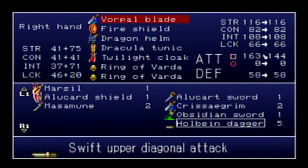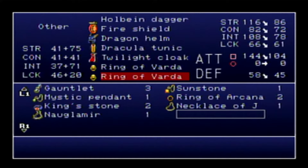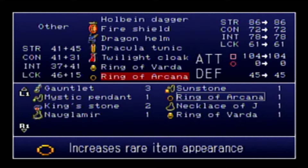Hey everyone, Genome here, just to give you some direction on how to get all three of the swing-while-moving weapons. The first up is the Holbein Dagger. All three of these weapons are found in the inverted castle, so you have to actually beat Richter, unless you glitch it out. This first one's in the laboratory, the Holbein Dagger.